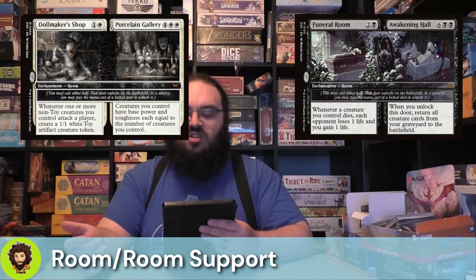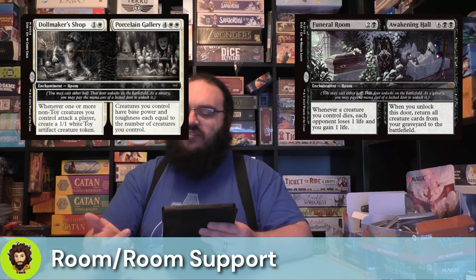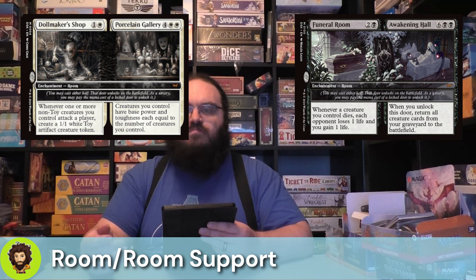Next up is Funeral Room slash Awakening Hall. Funeral Room costs two and a black: whenever a creature you control dies, you drain each opponent for one life. Awakening Hall normally costs six generic and two black, but with a miracle it's as cheap as two generic and two black. Whenever you unlock this door, you return all creatures from your graveyard to the battlefield. Our creature count is lower than most decks I build — only about 14 plus our commander, so around 15. But the creatures we have matter, and the ability to return all of them after a board wipe and get ETB triggers is still great value.